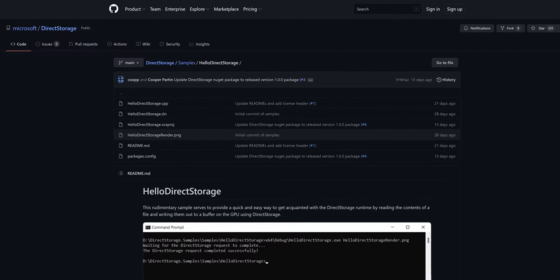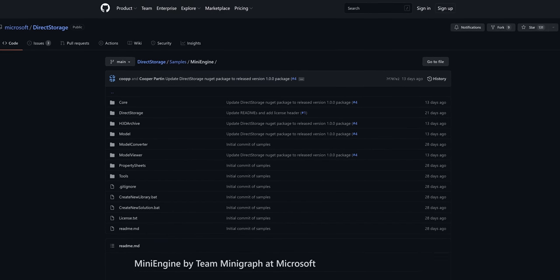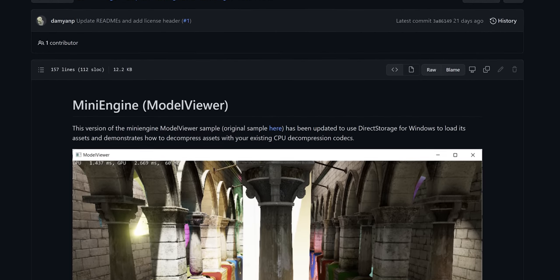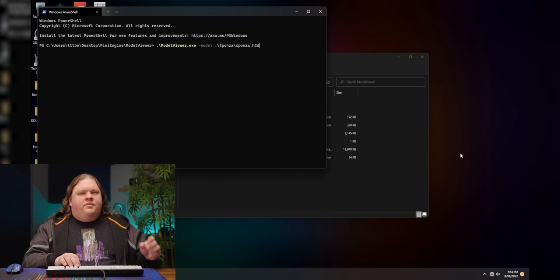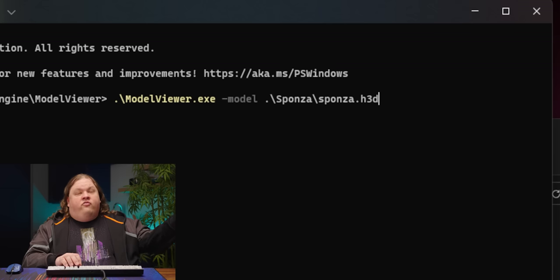We don't have games to test right now, but Microsoft did give us a peek at what it can do. First, there's a simple Hello Direct Storage designed to get developers acquainted with the API. But more importantly, there's a Mini Engine Model Viewer, intended to show developers the difference Direct Storage can make when loading assets with a real-world example. This lets us show the difference between Direct Storage and non-Direct Storage. These two commands I'm cycling between have the non-Direct Storage and Direct Storage versions respectively.